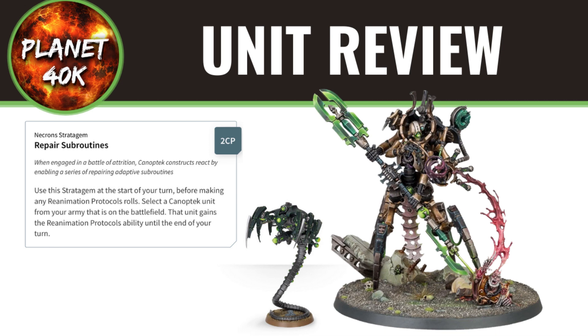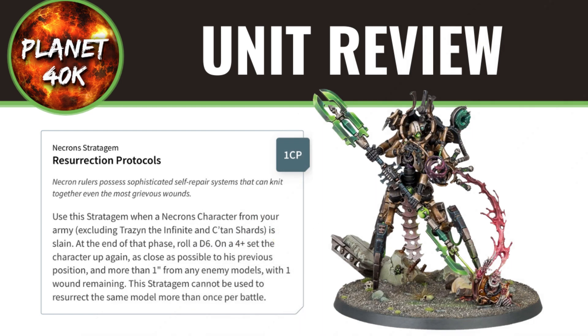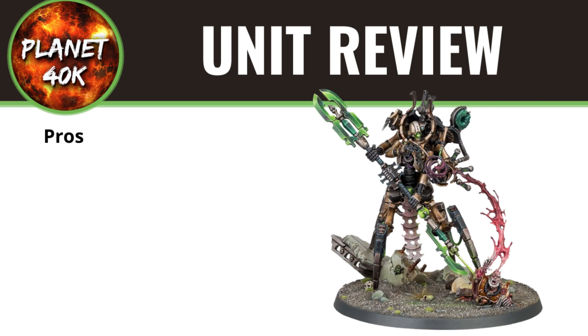The last stratagem to mention is Resurrection Protocols: if Illumina Suarez is slain, for 1 CP you roll a 4+ and he stands back up on 1 wound remaining. It's quite situational, but it could potentially win you the game if your opponent's secondary objectives are to slay your characters or your Warlord — you might prevent them from getting a lot of points.